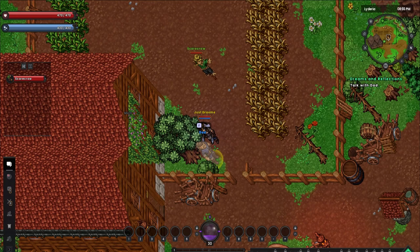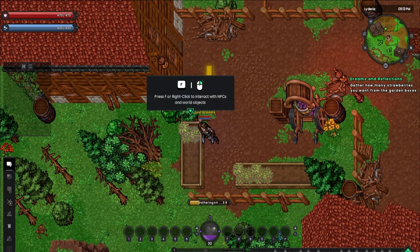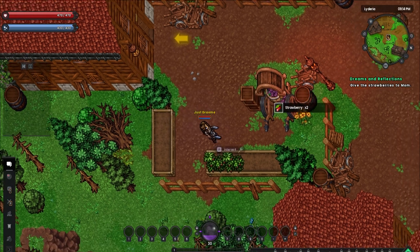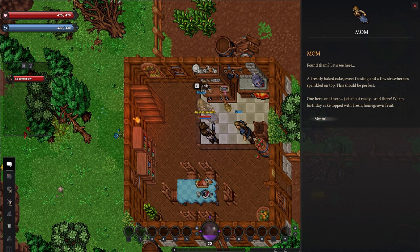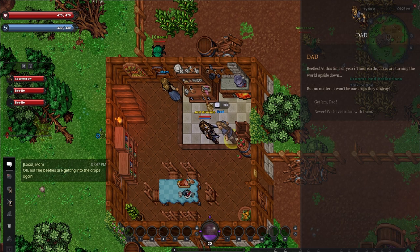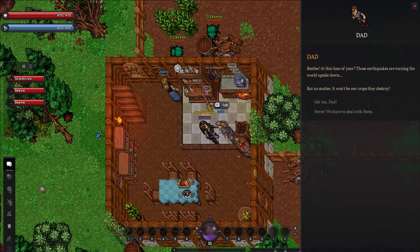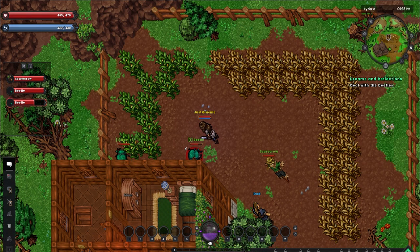Once we've sufficiently menaced an inanimate object, our mom asks us to go pick some strawberries. As far as tutorials for the basics of gameplay go, I've definitely seen a lot worse than this, and I do appreciate that it's woven into the story rather than just thrown at us with no context. With the strawberries picked, it's time for cake and beetles as the garden gets invaded. It's a great chance to practice combat, and our auto-attack is quick and more than enough to finish the job.